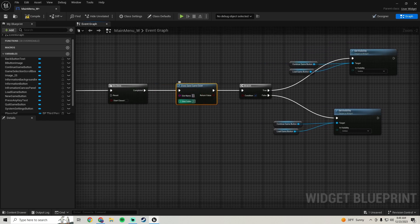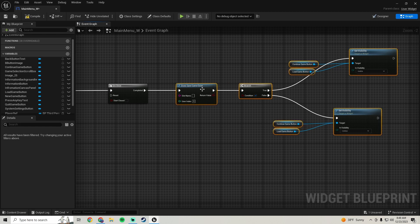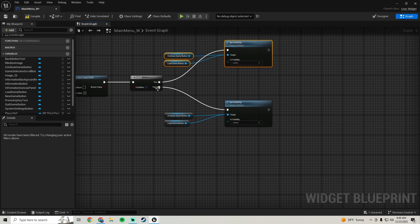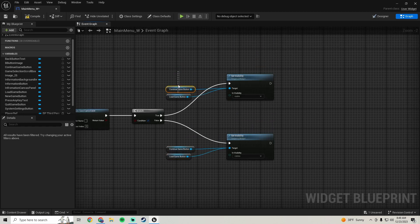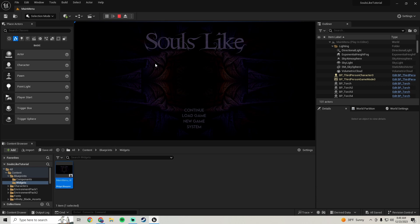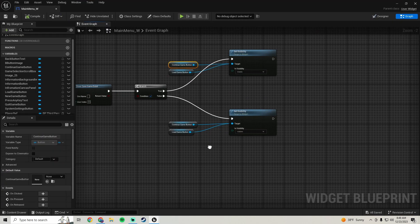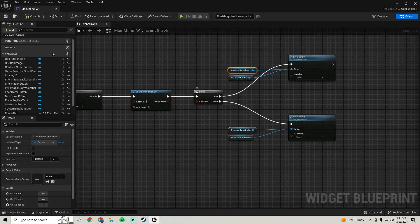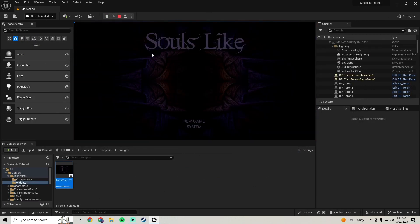We'll copy that, plug it in, and change it to Visible on the true branch. This checks to see if we have a save game - if we don't, it hides these buttons, and if we do it shows them. We need to hook the return value into the Branch as the boolean condition. Now we don't have a save game, so those buttons are hidden.